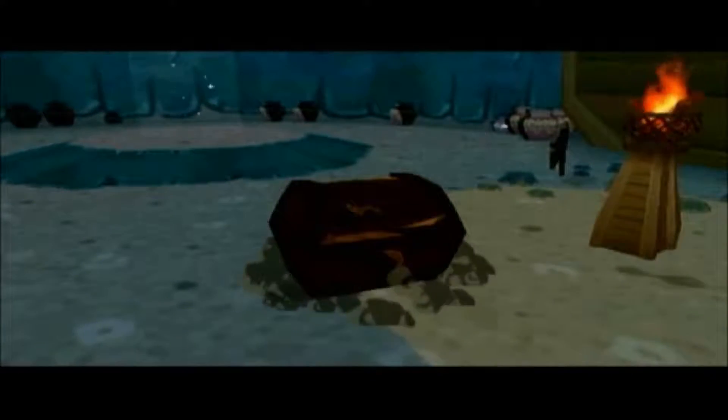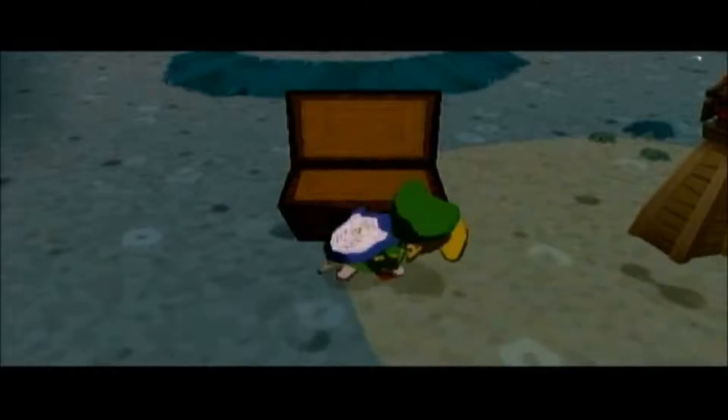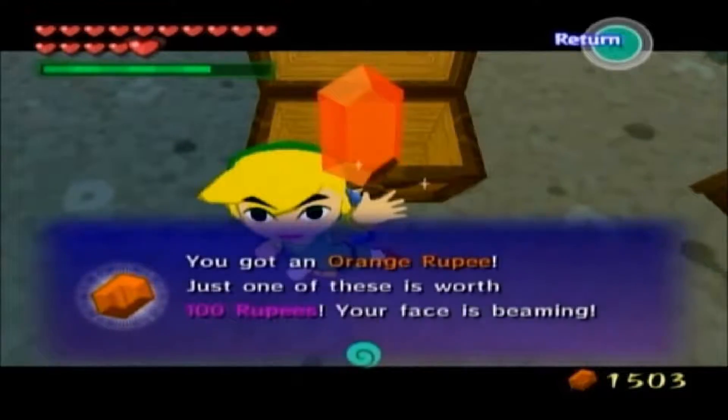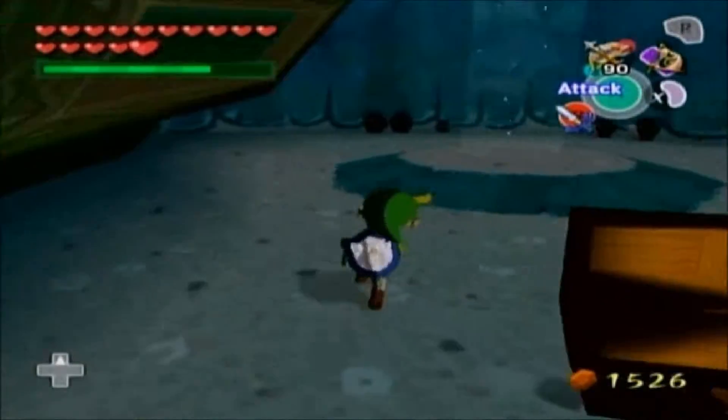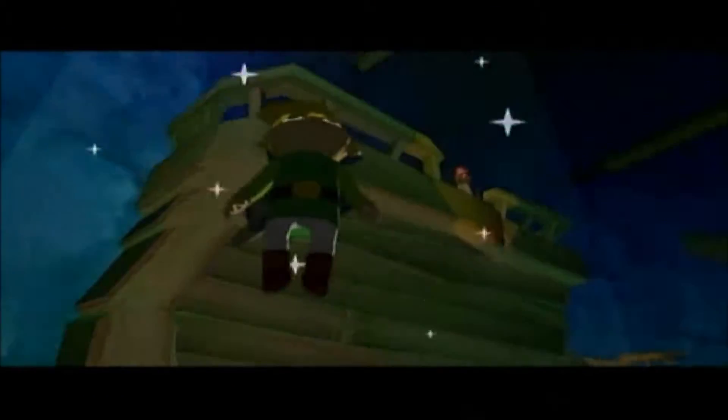And for doing that, this is our reward — a chest. I'm telling you, man, we got plenty of bosoms to touch here. Look what I got, world — it's an orange rupee! Link is just beaming with delight. My face is beaming too, because I'm just in such a good mood. We're almost done! Yeah!